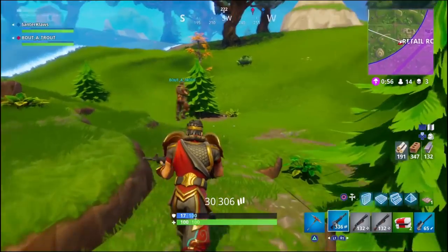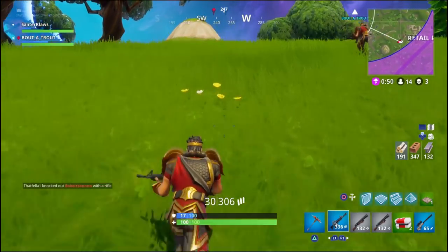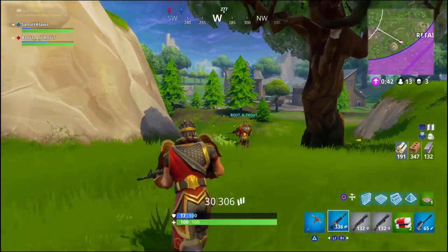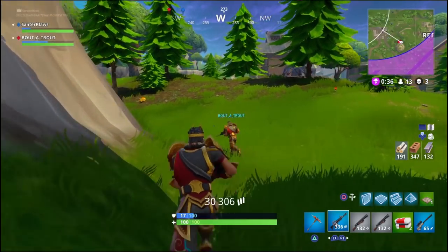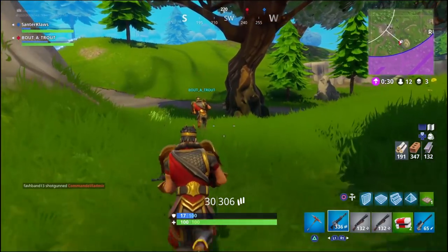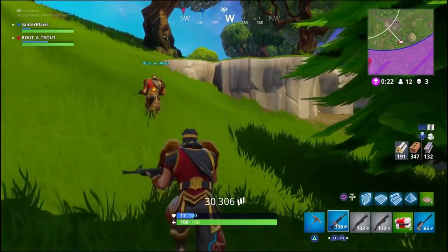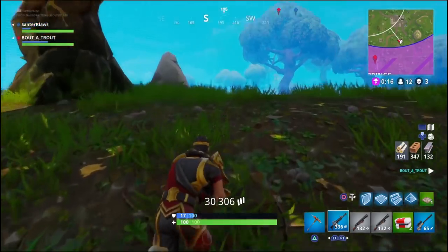We're moving out of Retail Row now. Like I said, we're just trying to stick to the skinny end of the zone — it's always the best approach. You normally see a lot of people rushing in because they're on the thick side of the zone and have to rush or risk getting caught in the storm. Anyone caught in the zone is a real easy kill — they're automatically in panic mode because every second their health is getting taken down. If you can catch them and burst them, it's really easy kills.